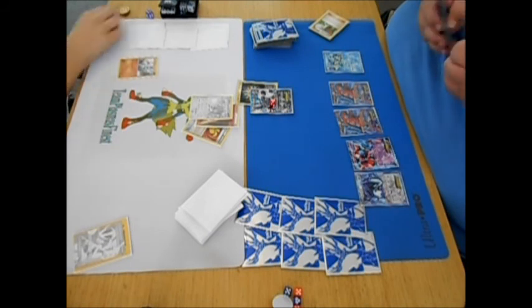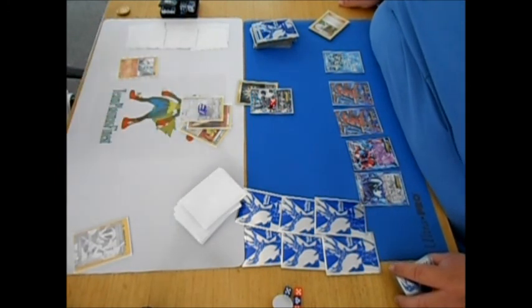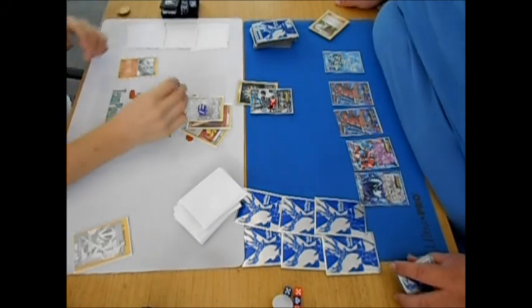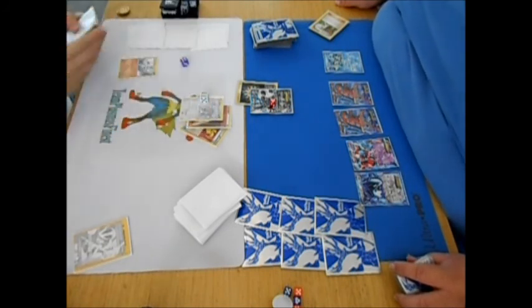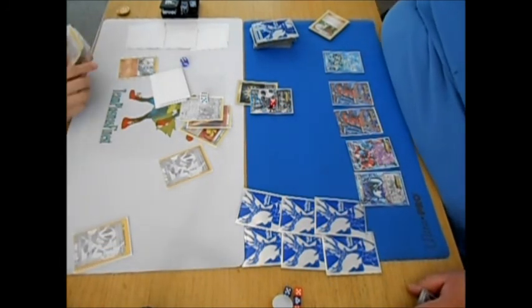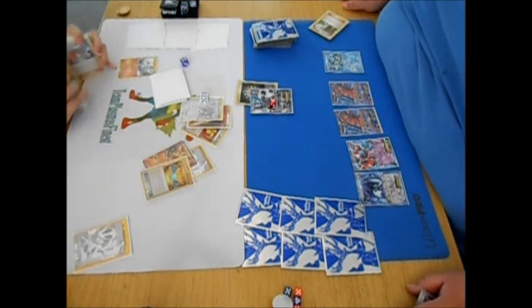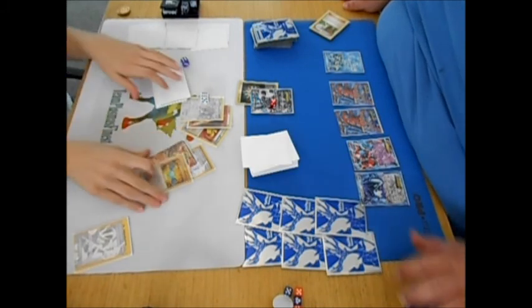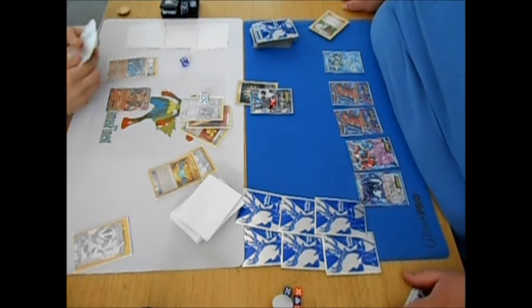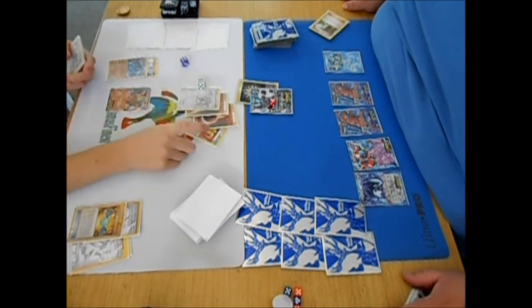For the most part this deck is ready for the new format, with the exception of two Blend Energies that I'm probably going to take out with the new rotation and make it a full four Rainbow Energies. People are saying I should have discarded the Rainbow Energy first, but luckily I didn't because I did not draw another energy. So it worked out in my favor. I was able to do 60 damage with three Deoxys and the attack.